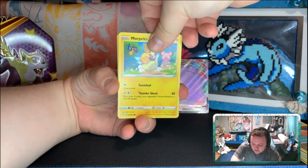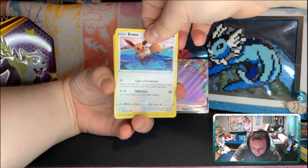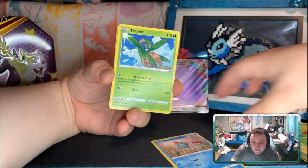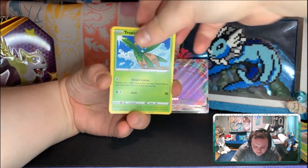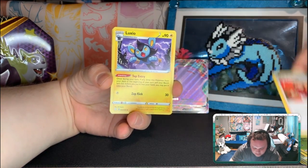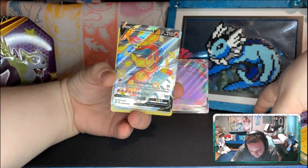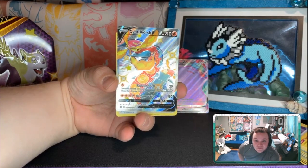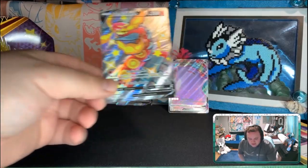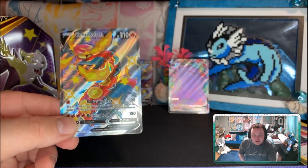On to our next pack. A lot of the same commons and uncommons throughout all of the Shining Fates — like 73 or 70-something cards, which is big. You're going to get a lot of the same cards, but not the same shinies or ultra rares. Let's see what we got — oh! A Centiscorch V? Shiny! With Boss's Orders in the background. We got a shiny fire centipede — woo!